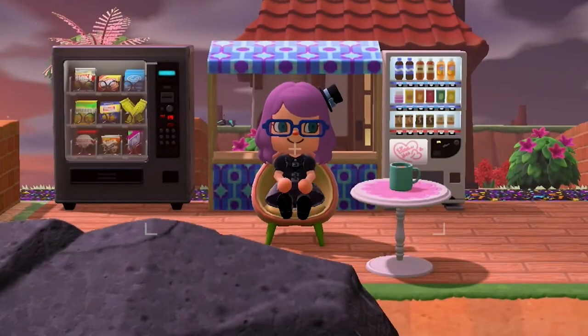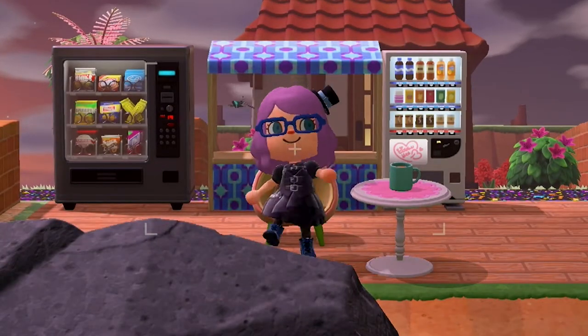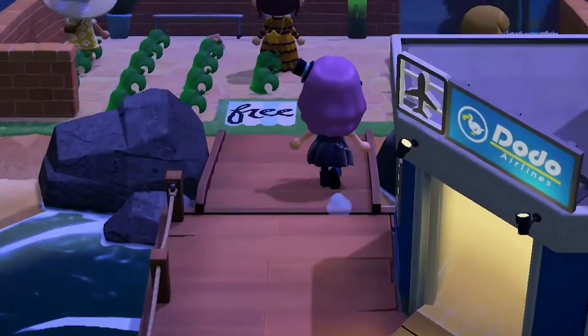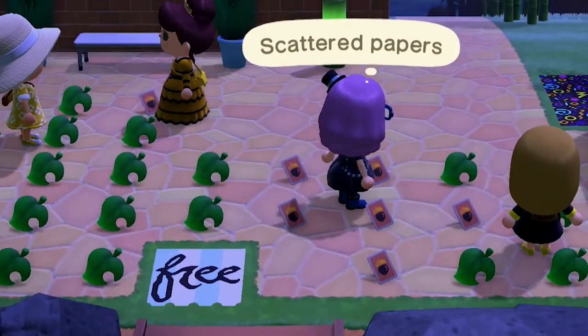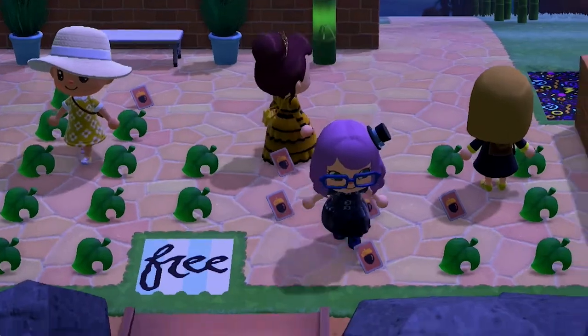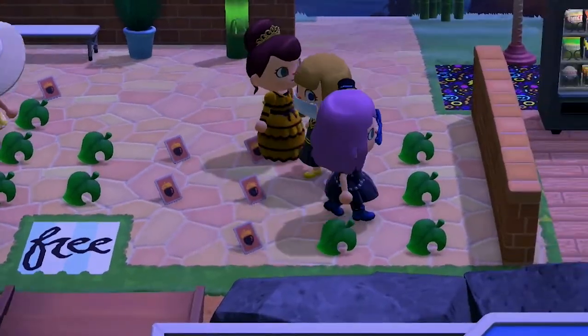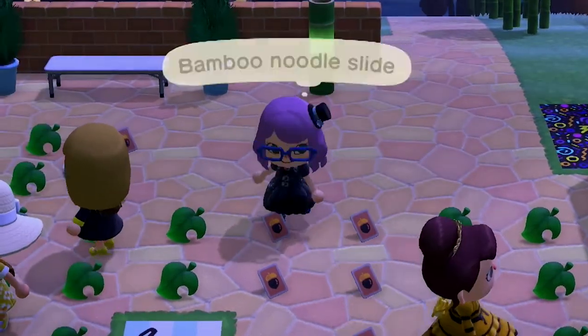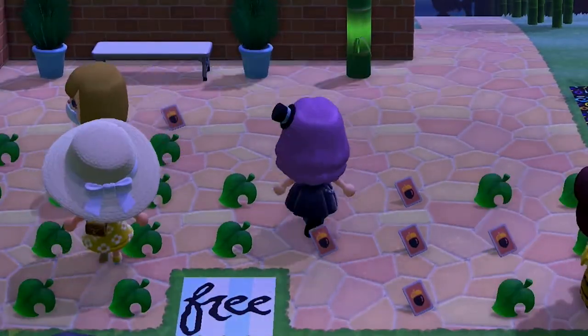But before you bring all of your friends over from their islands, let's do a little bit of prep work, shall we? First, build an area just outside of your airport for a whole bunch of grabbable goodies — freebies you can give to all your friends as they come on through. Don't worry about them being expensive; just make a zone and drop your junk.